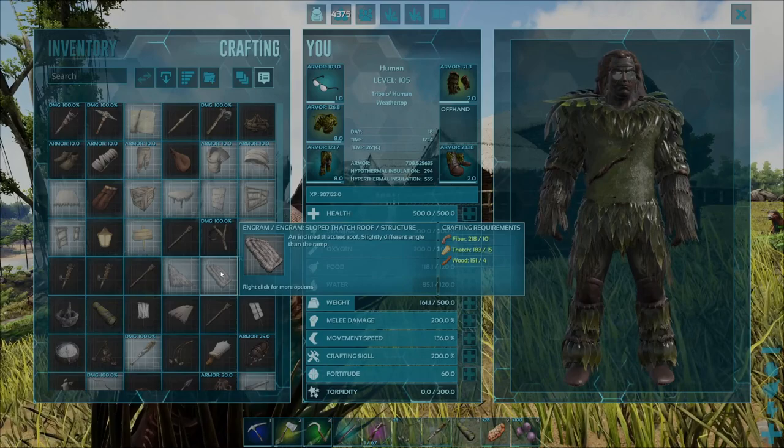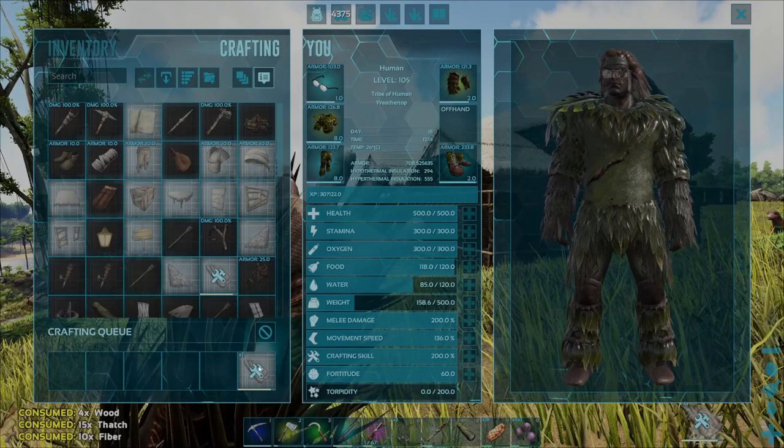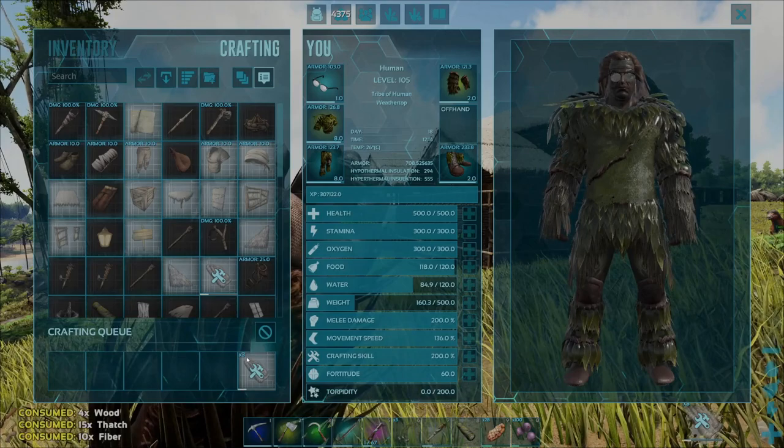Alternatively, right click on the engram and come down to 'Craft 1' and it will do the exact same thing. If you want to craft a certain amount, go over to 'Craft Amount', specify exactly how many you want — for example 3 — press OK and that will queue all 3 of those to craft up.